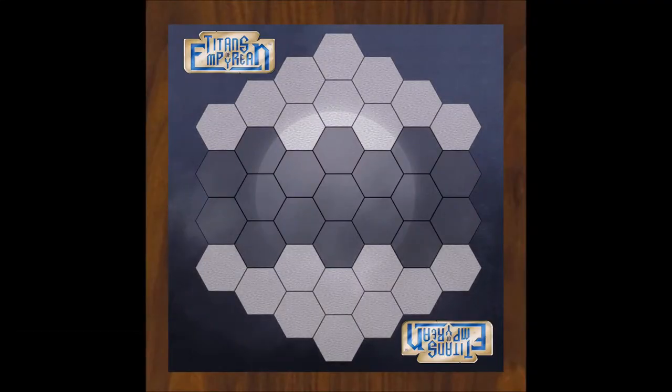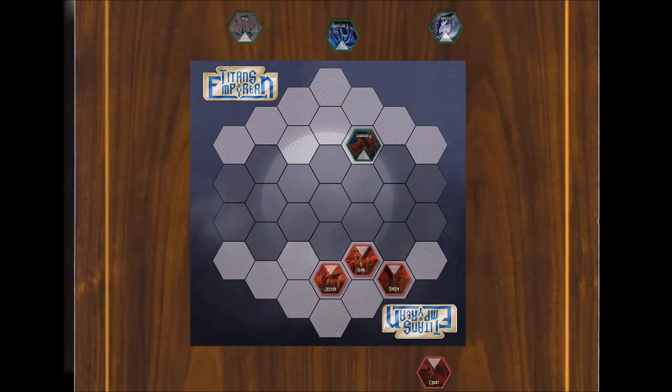During setup, each player will place a titan in his or her deployment zone in the order of the titan's initiatives from highest to lowest.